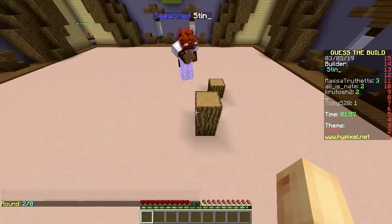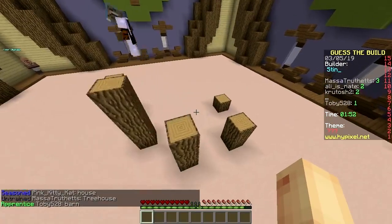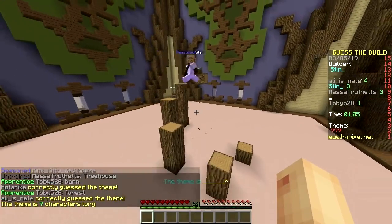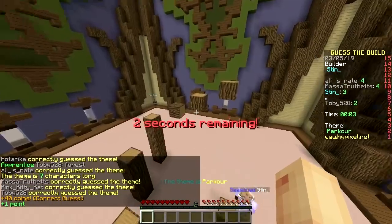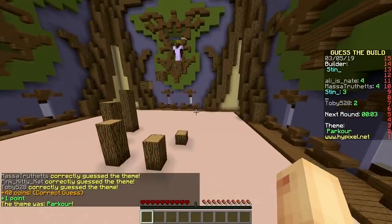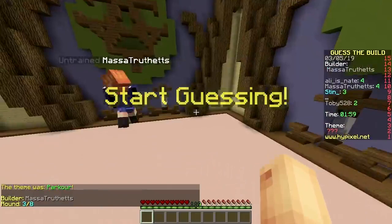Next we got Stint — a fast one, look at him! Started within one second. It's gonna be a barn, a forest... someone got it already! I got it — parkour! Nice, that was fast! Really fast, everyone got it. Next up Massachusetts again — oh, another fast one!